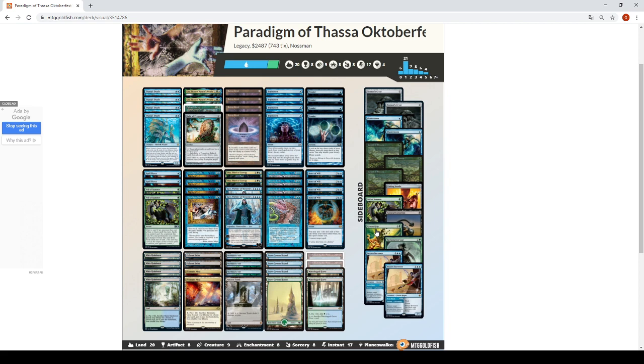Reclamation Sage is a shatter effect on a body — a 2/1 body. Then we have Pithing Needle, the latest addition. I had some trouble in testing with heavy Wasteland/Port lock Vial decks and Marit Lage, so this card is a solution for all these problems. Another solution for Marit Lage is Brazen Borrower, which bounces it and blocks it, and is overall a flexible answer to any permanent. The deck doesn't suffer specific lock pieces but you know permanents like Blood Moon or Spyglass can be an issue.